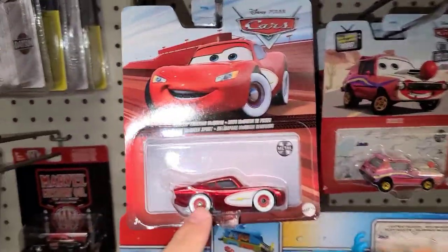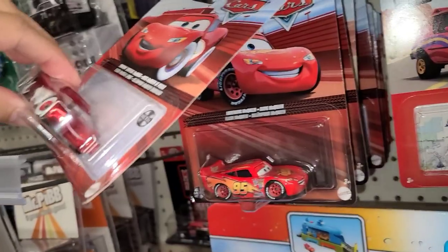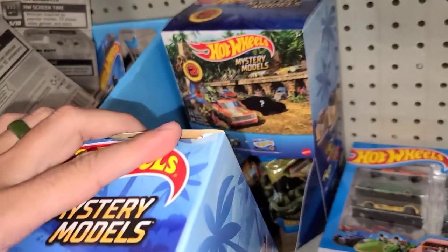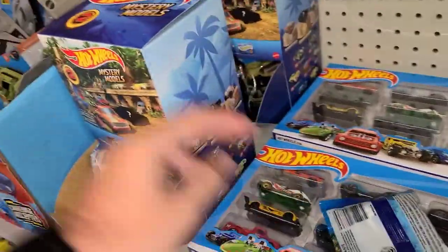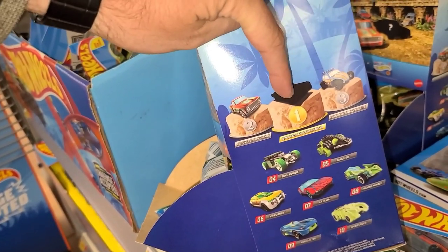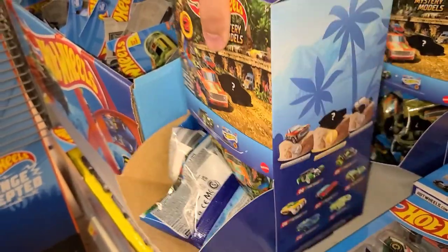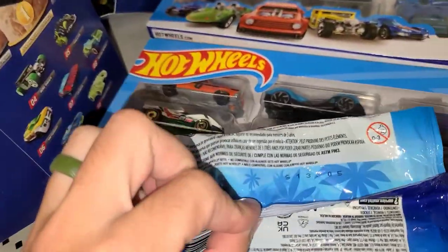Just before leaving I spotted a shiny Lightning McQueen — look at that, one's regular and one's shiny, pretty cool. Then I noticed they've got two boxes of Mystery Models. You can find the full list of cars on the side of the box. There's the Dodge Charger as number one, I really like the pickup as number two, and the Volkswagen is really cool as number three. I'd really like one, two, and three from this selection.